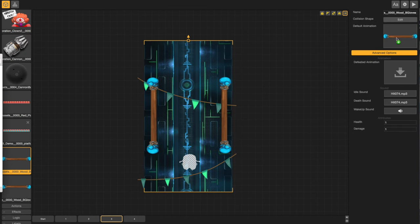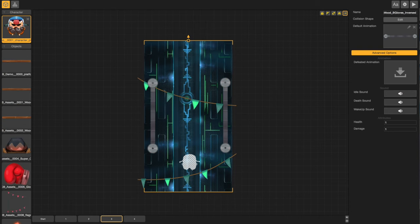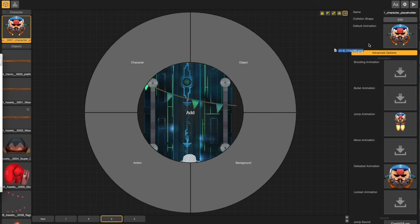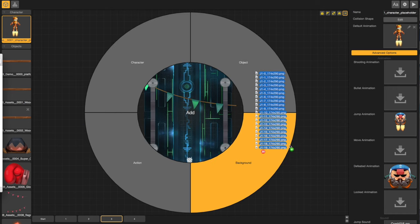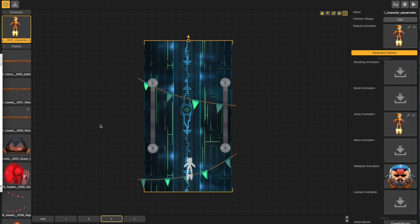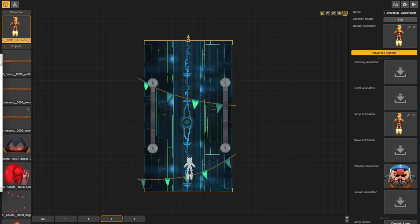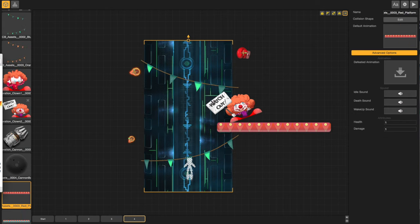For these swinging boxing gloves I've changed them out to some swords, which I got from the Buildbox artwork and constructed. I change out the character and put in a robot — kind of like a mini Iron Man — he has some flames coming out the bottom. I change out his movement and then the defeated animation as well, and there we've got our character.